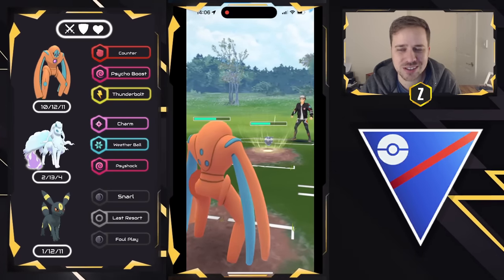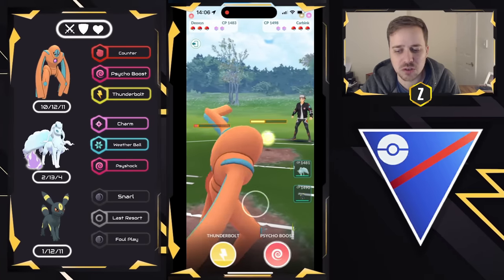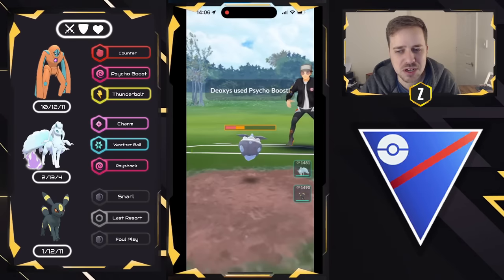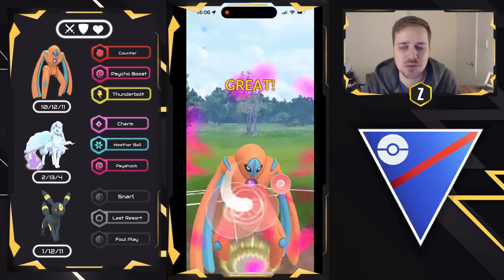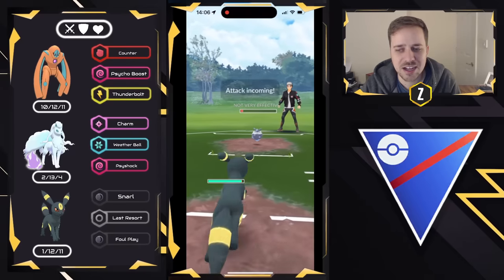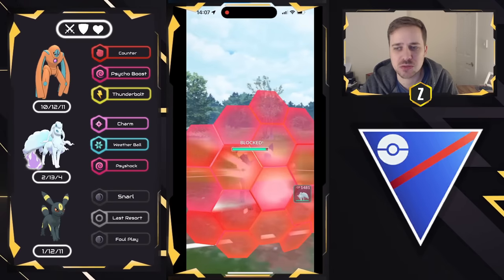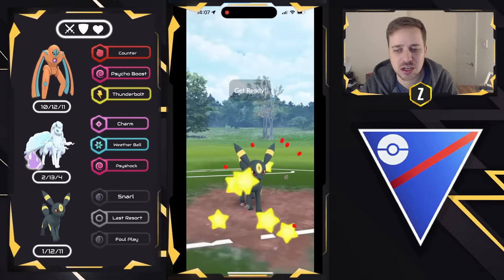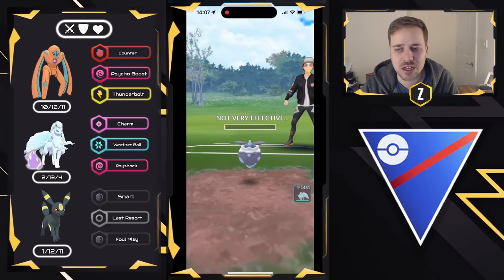We're going to look to no-shield as well — likely going to be the Moon Blast. It's a good opportunity for them to land a lot of neutral damage, but I'm okay with that as we're going to go ahead and overload on energy and look to go for double Psycho Boost. I don't think I'd make it to Thunderbolt and Psycho Boost. So we're just going to go ahead and go for the double Psycho Boost here, chip this thing down as low as possible, and then come in with Umbreon and not be able to farm down.